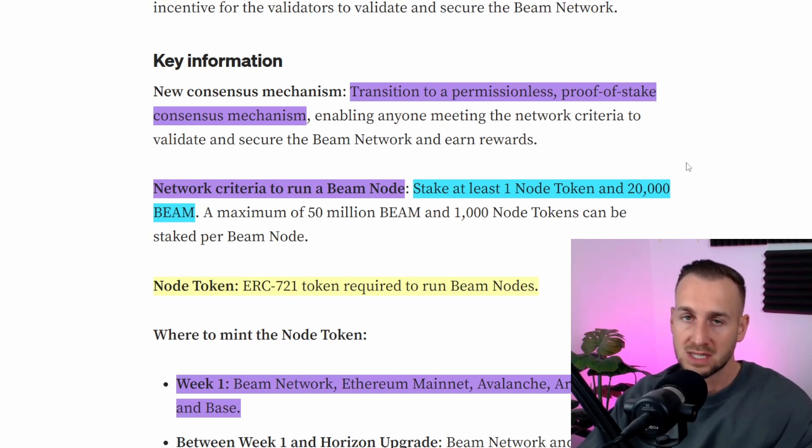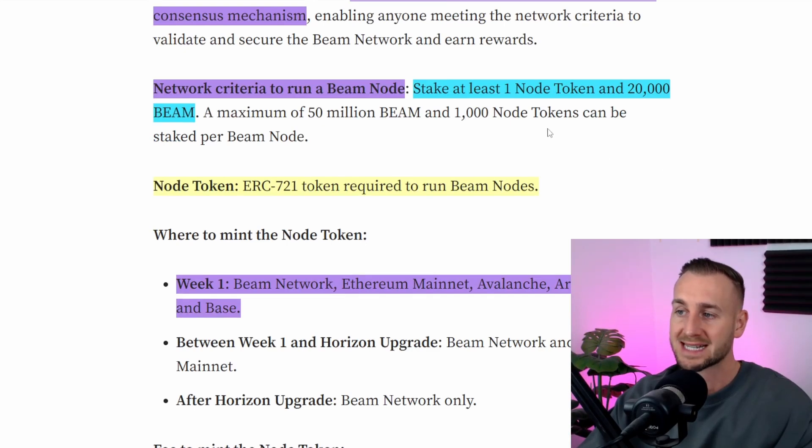With the node sale, you as an investor or validator can be a part of the network — literally having quite a big stake overall. In order to run one of these nodes, you will need to stake at least one node token — think of it as your deposit. Plus you need to deposit an additional 20,000 BEAM tokens on top. That's the minimum criteria to run your own node: one node token currently priced at $1,250 plus 20,000 BEAM tokens.